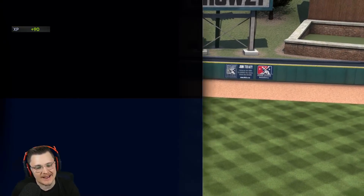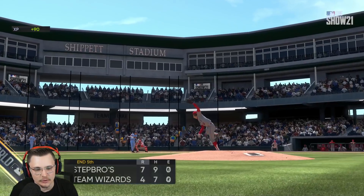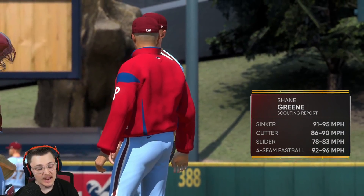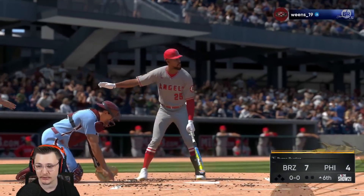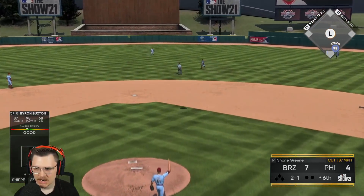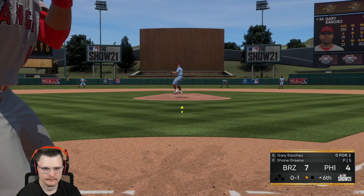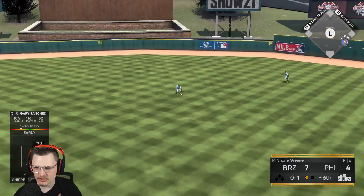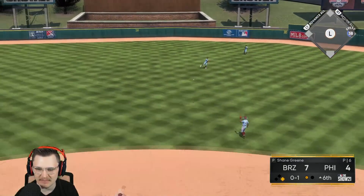Bare minimum, let's try and get that two-spot back. He's gonna go to Shane Green — we've had some good success against Shane Green and we've also been shut down by him before. Alright, dismissed — one down. Gary Sanchez base hit up the middle, we get one of ours back.